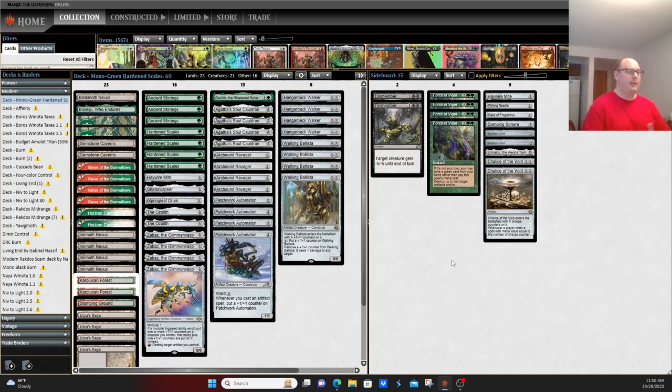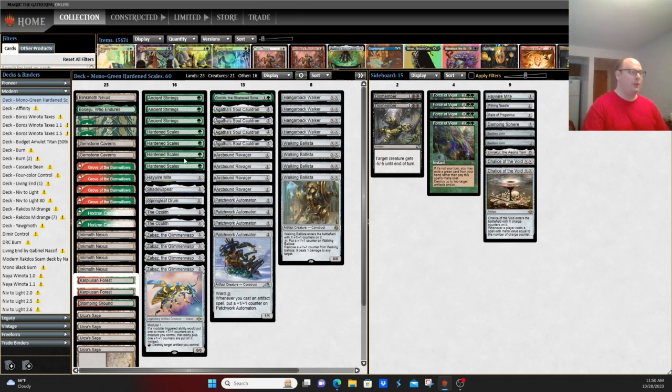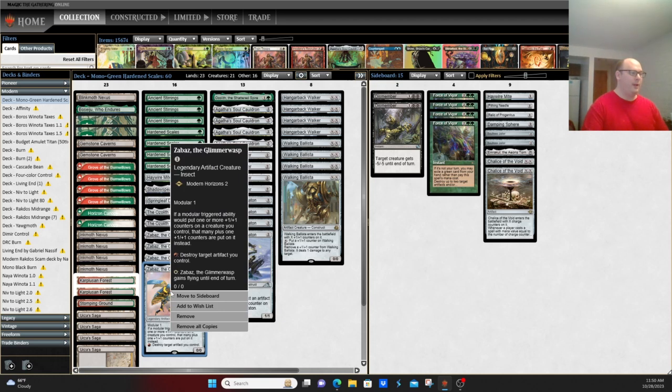This deck has recently gotten a big boost with Agatha's Soul Cauldron, kind of allowing you to play all the activated abilities of creatures from your graveyard, putting them on creatures with +1/+1 counters, in a deck that's already built around +1/+1 counters. You play things like the namesake Hardened Scales and Zabaz, which help to boost your modular creatures.